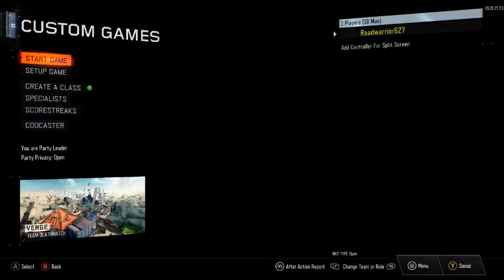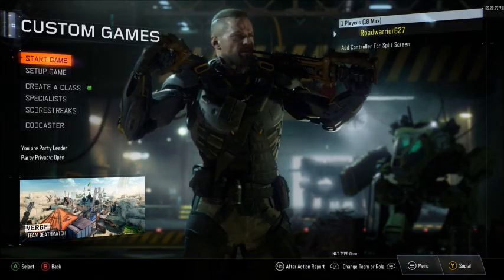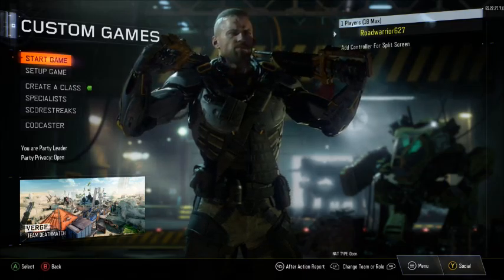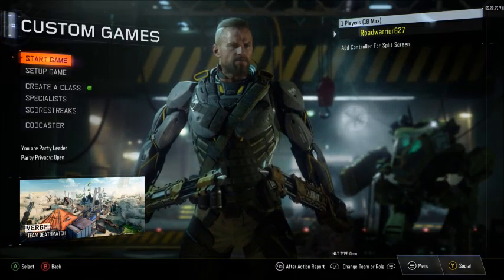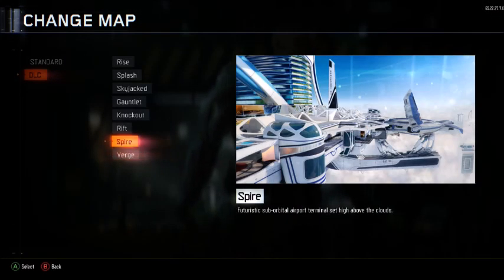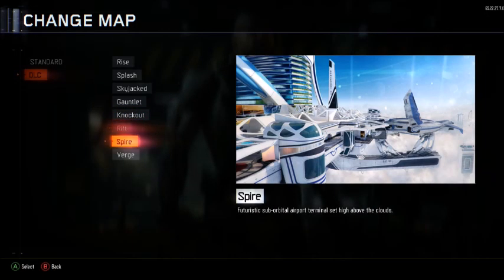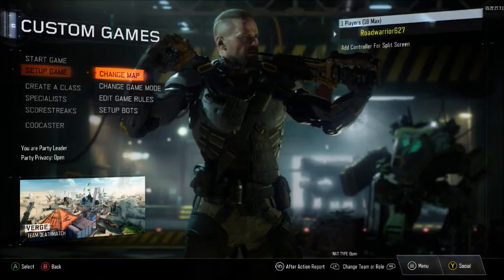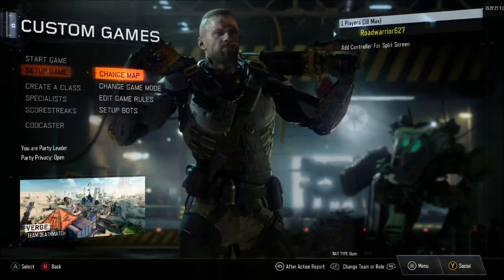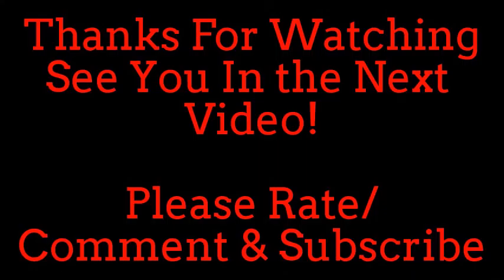Alright, we've reached about 28 minutes and we're going to close it off. Thank you for watching the DLC showcase for the Eclipse DLC pack of Call of Duty Black Ops 3 multiplayer maps. On Friday we'll see you for a double play MLB talking banner with the blue Italian plays playing MLB The Show while discussing baseball topics — recording this Tuesday night so we'll see what's going on in the league. Final ratings: Knockout 8.5, Rift 7.5, Spire 9, Verge 8.5 — all out of 10. Hope you enjoy the new maps, see you in the next video!